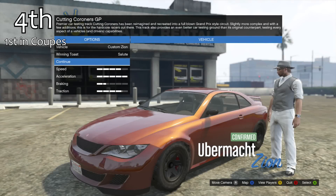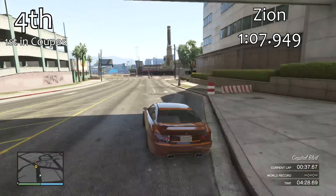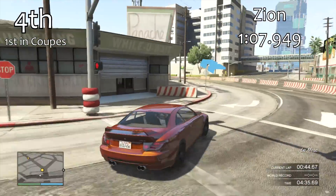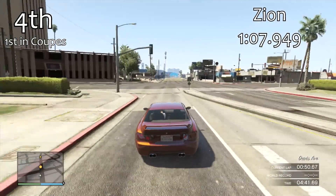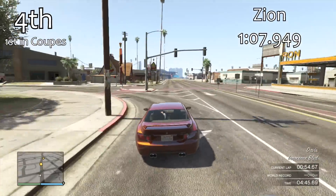In 4th place is the Zion — our best coupe in the entire game. The Zion shown in this video is the hard top version, but the hard top and soft top versions of the Zion are exactly the same, just like the Rapid GT. For most cars where they have a convertible and a non-convertible version they are exactly the same. It's only really the Sentinel and the Felon that have a difference.